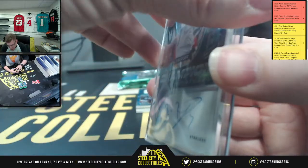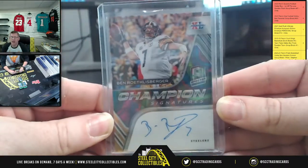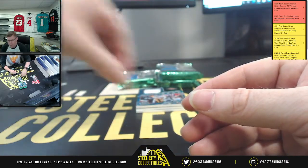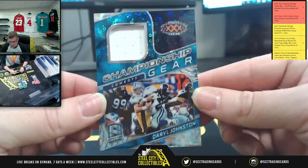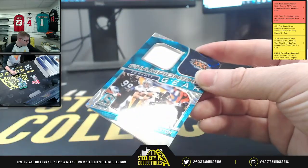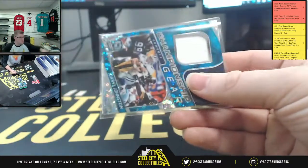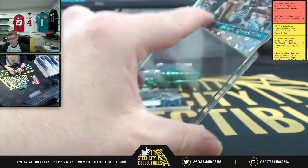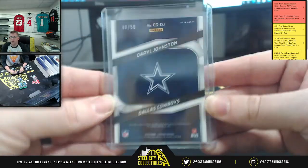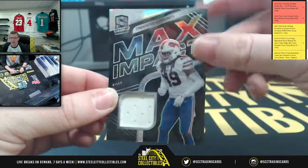So one of one Big Ben — and we have more championship gear to get to. Daryl Johnston, forty of fifty. Then Maximum Impact — Tremaine Edmunds.